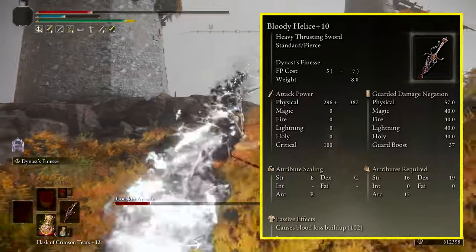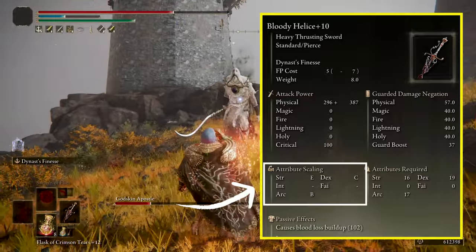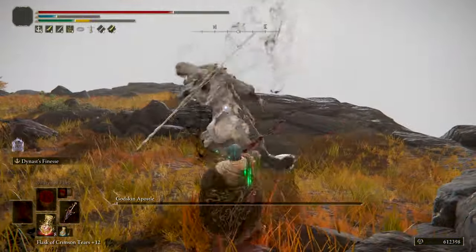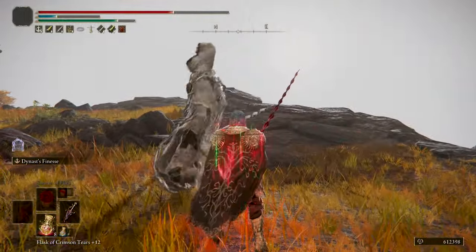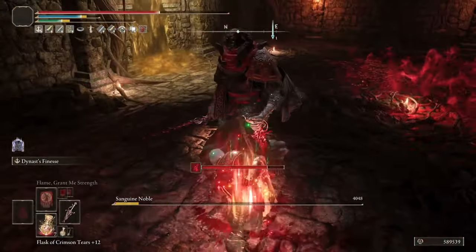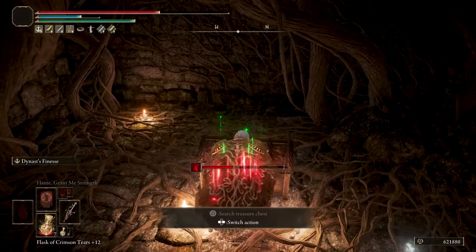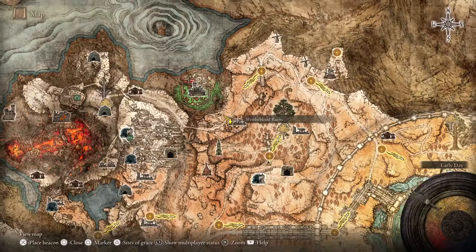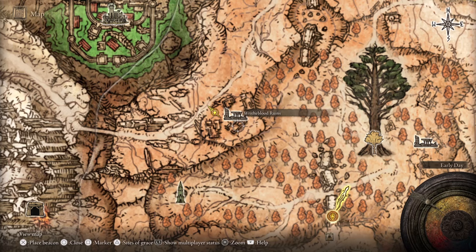It scales B with Arcane and C with Dexterity, although the scaling and bleed buildup is affected by Arcane alone, so you can even make an Arcane Strength build with this weapon. You can find this weapon pretty much mid-game inside a chest, after defeating a Sanguine Noble mini-boss inside an underground entrance at the Riceblood Ruins in the northwest part of Altus Plateau.